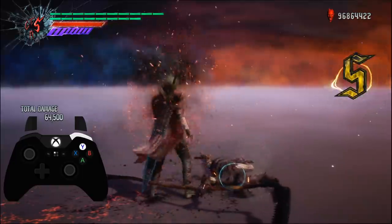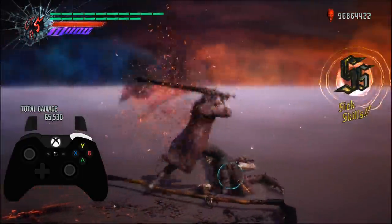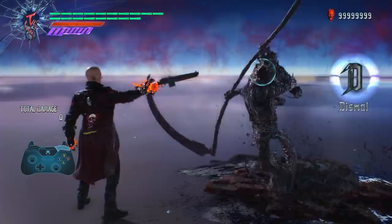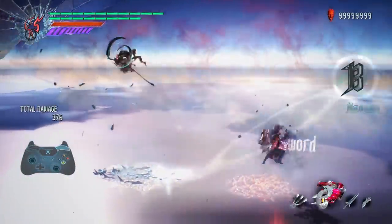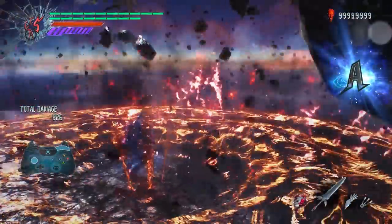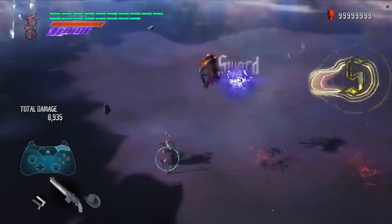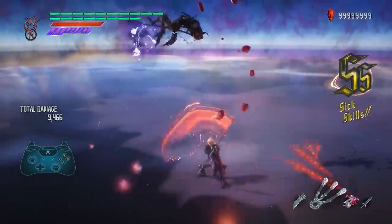Finally, holding technical action while entering the command for Roman Cancel with 100% meter will transform Dante into Sin Devil Trigger form, which functions identical to normal gameplay. With these changes and additional options, I hope to encourage the use of the Tension Gauge, Roman Cancels, and Sin Devil Trigger as a key part of Dante's gameplay, as opposed to a last resort option to be conservatively stored away. Roman Cancels can drastically change how Dante plays, so I hope you all enjoy experimenting with them.